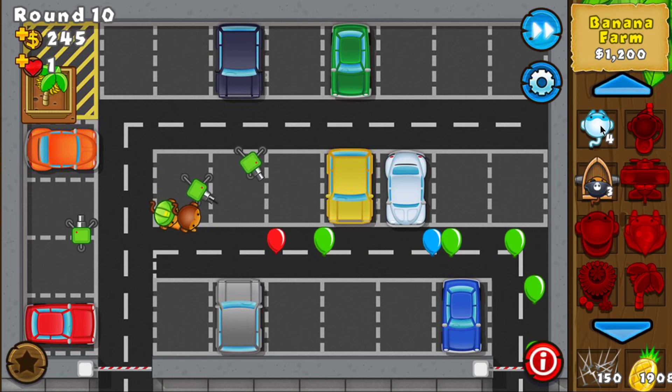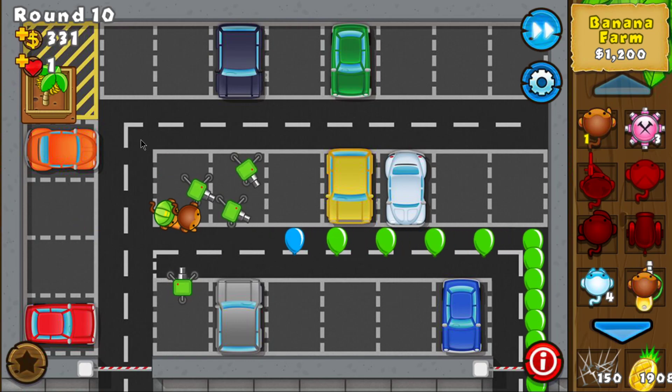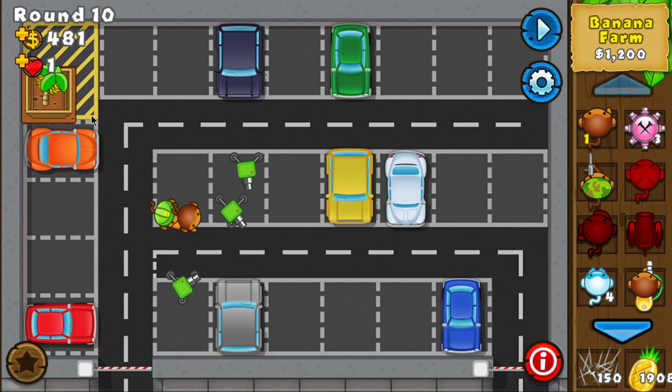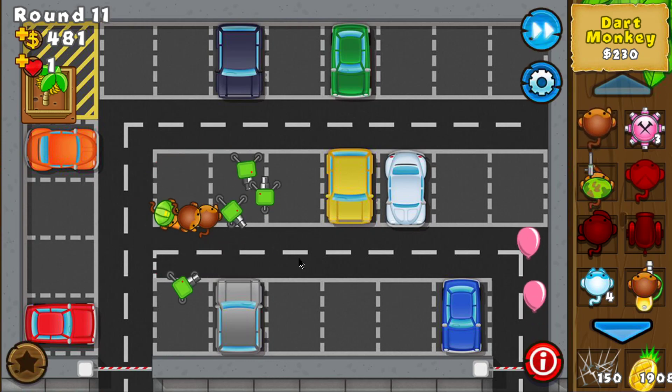Now I can get the Engineer 1-0 and with the sentry guns I should be good. Now it's round 10 and I should have another free Dart Monkey that I'm gonna place very soon — right here in front of the other Dart Monkey, closest to the left.